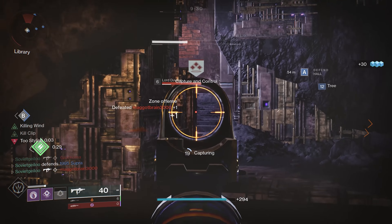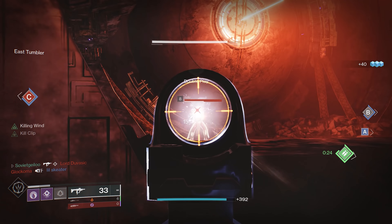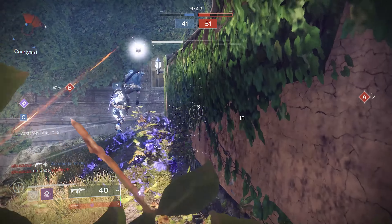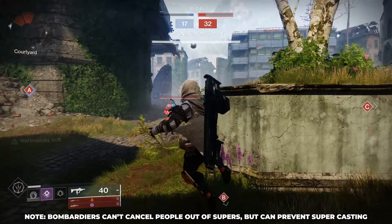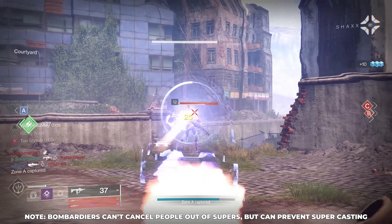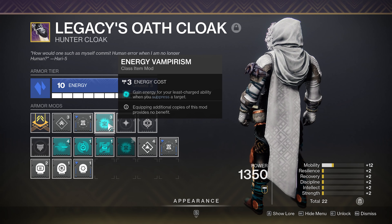The best part is you don't even need to use your smoke — whenever anyone dies after being suppressed by the Bombadiers, you get all those insane benefits. Bombadiers are also great for snipers because they act as a built-in panic button to deter aping shotgunners. If you pair the Suppressor Grenade with this setup, you'll be great at countering supers and staying invisible with wallhacks. In Season 16, equipping the Energy Vampirism Seasonal Mod recharges 20% of your Suppressor Grenade simply for suppressing a target, so you can spam even more suppression.